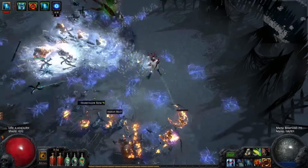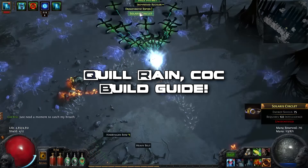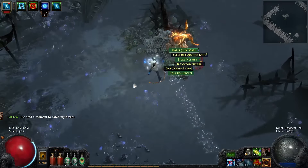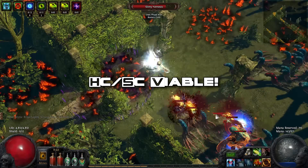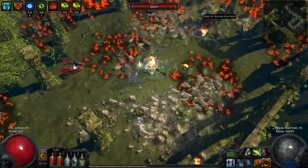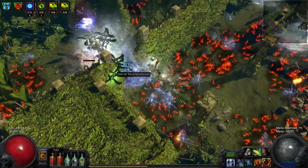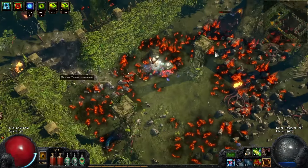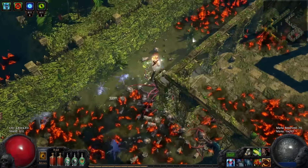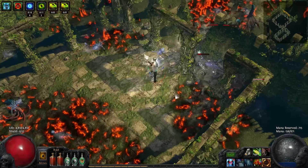By popular demand, I present the Quill Rain cast on crit Spark and Ethereal Knives build guide. You can play this build in both softcore and hardcore. The build deals insane amounts of damage and is somewhat cheap to get going, but once you reach end game there are certain mandatory items you'll need if you want to survive the highest level maps.